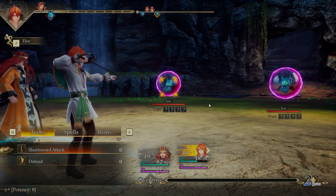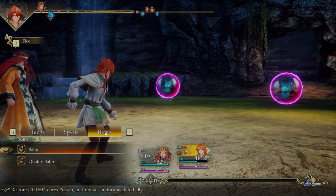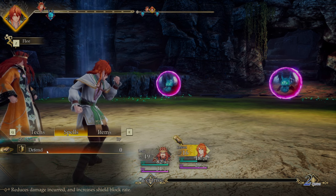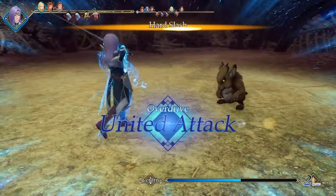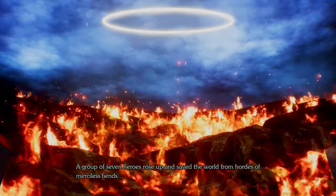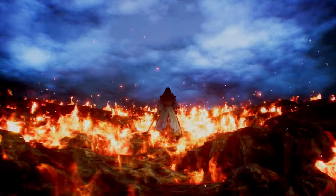As any good turn-based RPG has, you have your limit break — or as it's known in this game, your overdrive gauge — that builds up slowly during battle and lets you unleash a powerful move. A full overdrive lets you do a united attack where you attack with one of your other party members, and I'm sure as the game progresses, that upgrades to everyone attacking at once. It's a fun staple in these types of games and I'm glad it makes a return.